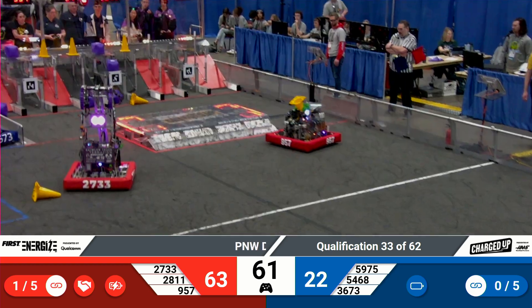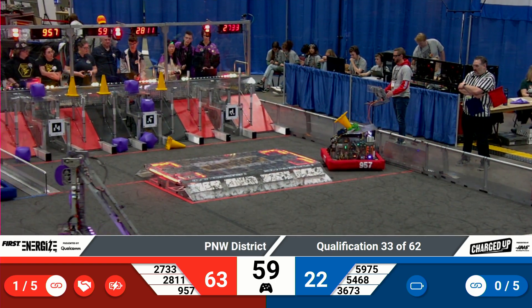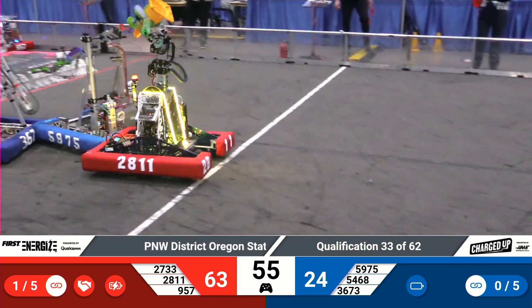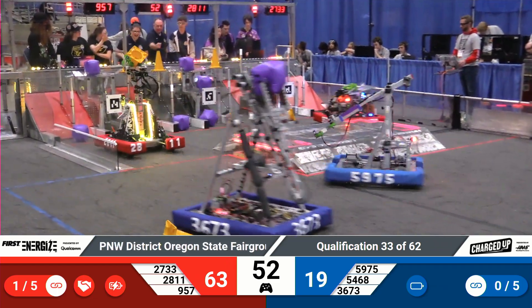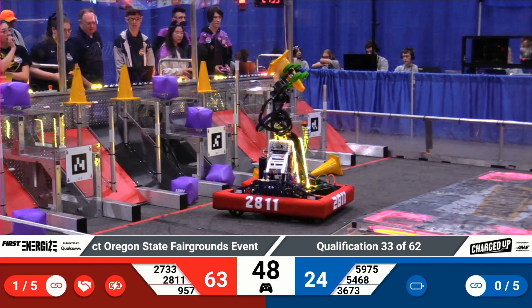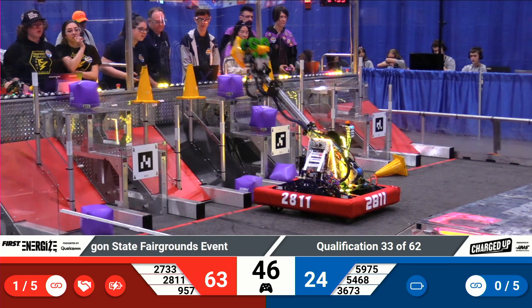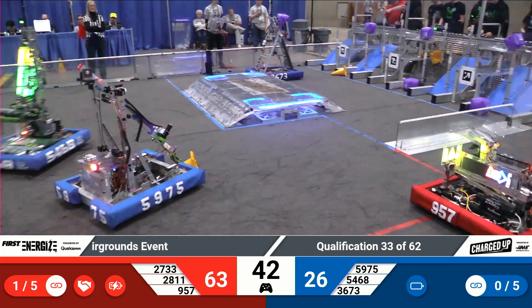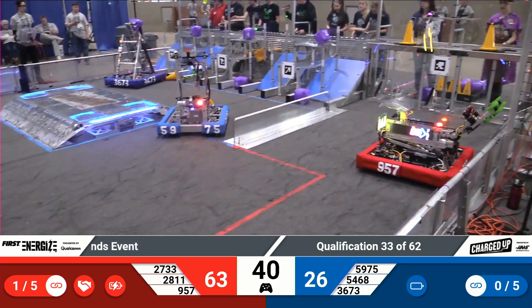36-73, the Cyborg Seagulls have a cube in their possession. They're going to start heading towards their own grid, trying to not block in their own person. Stormbots pushing through two Blue Alliance robots on their way to their grid. 59-75, that's Beta Blues trying to grab a cone on the ground, maybe just push it into their scoring zone.